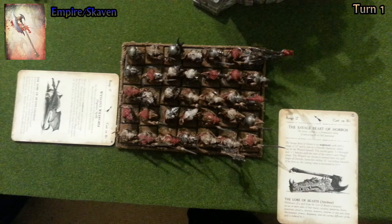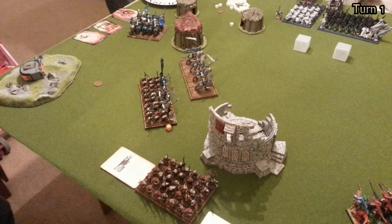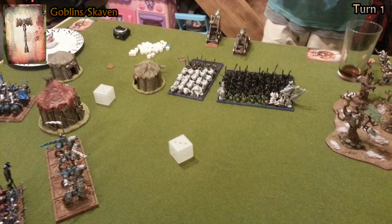Next, Empire starts. He decides to buff his clan rat unit with lots of spells — plus 3 attacks and plus 3 strength from Beast, some goodies. But then he realized that because they are Mercs under a lie of convenience, he is not allowed to cast things on them. Unfortunately he also miscasts and gets a wound on his wizard for his trouble.